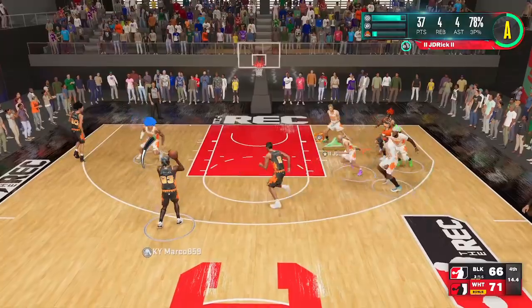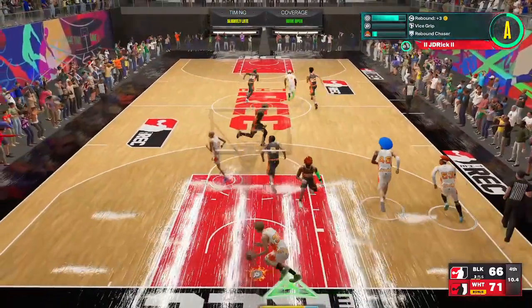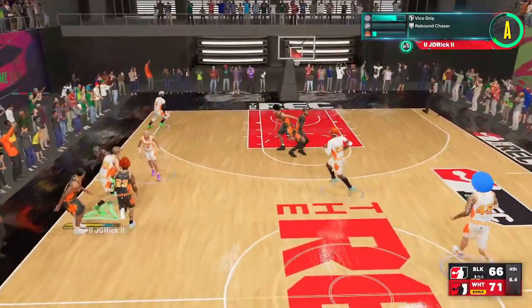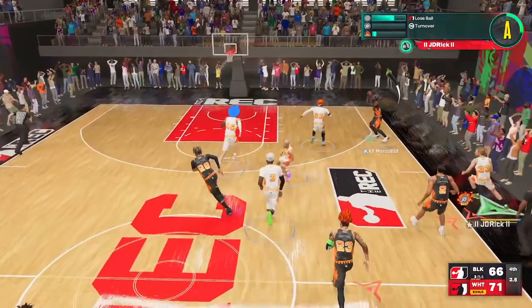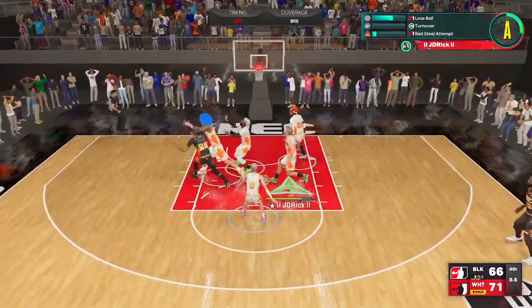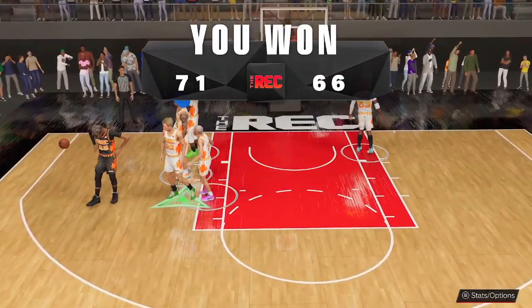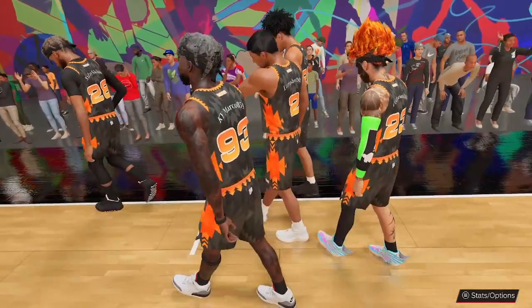We've taken a lead by five points now. You've got 37 points, still got four assists, four rebounds — about to get a fifth one. We snagged it right before the game is over and we're just trying to dribble out the clock. My dumb self decided to run into the guy and give the ball up, but thankfully there wasn't enough time left on the clock for them to finish. We made the comeback — down 14 in the fourth quarter, come back and win.